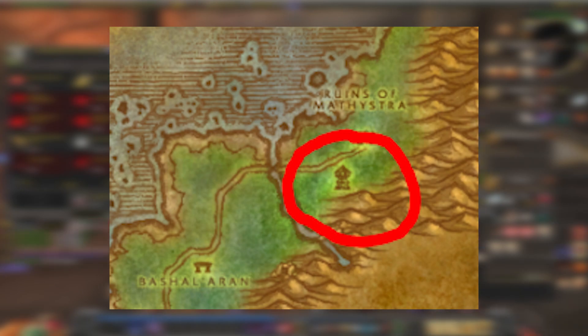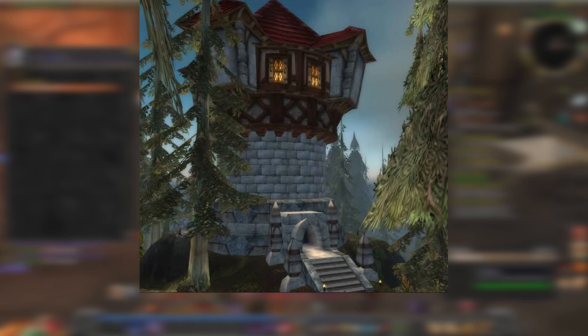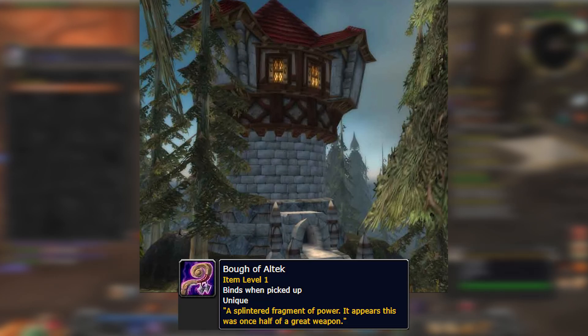For step two, travel to Darkshore and head to the Tower of Alphalax. Once you reach it, head to the top and loot the Bow of Altec.